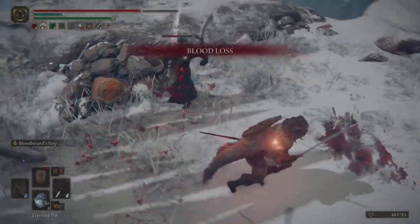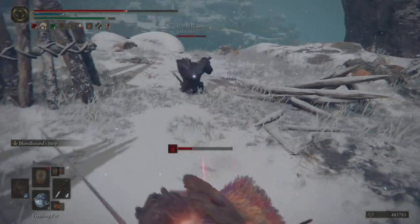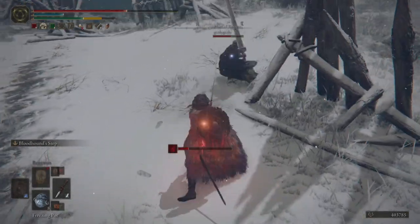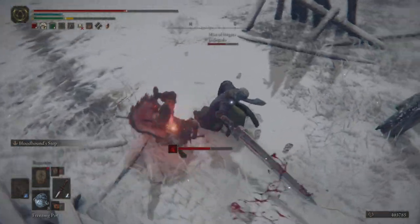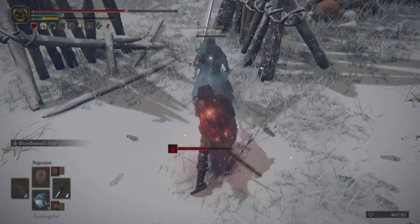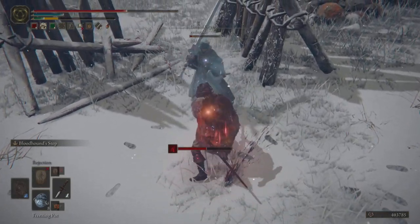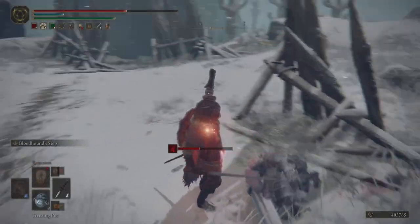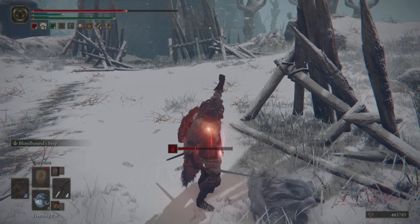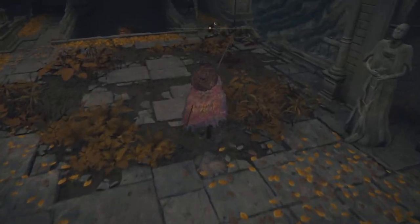Now we're switching over to the low poise damage and low poise setup with the thrusting sword. I'm getting hit with a high poise damage weapon, and because I'm guaranteed to get stunlocked by either of their weapons I have to be very careful. Eventually I am able to stunlock them continuously, and they needed to roll because they had low poise — so every single one of my hits would stunlock them.